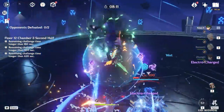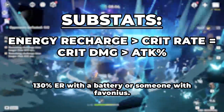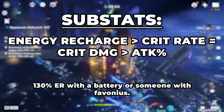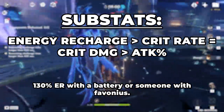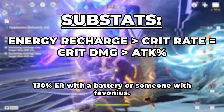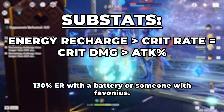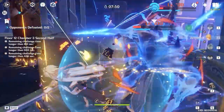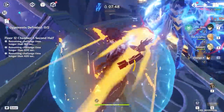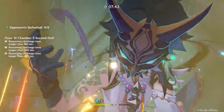You should aim to rely on substats for energy recharge. As for how much energy recharge — it depends on the team, but usually if you have a Favonius weapon or another character that's a battery, 130% energy recharge will be enough. For substats, prioritize energy recharge to 130% to help Xiao get his burst up consistently, but then crit rate, crit damage, and attack percent are going to be the best stats. Because of Xiao wanting certain buffs and dedicated batteries, his teams are usually pretty specific, but in the right teams he's insanely strong.